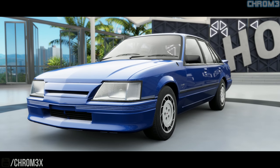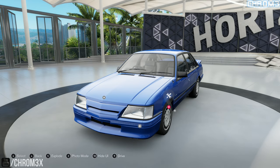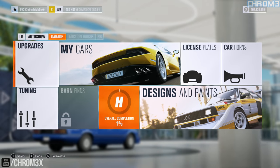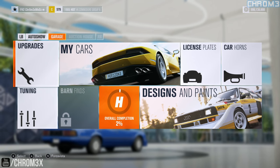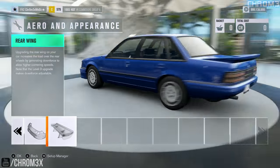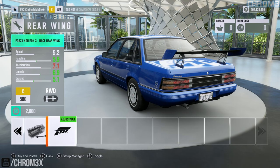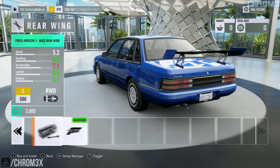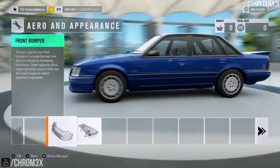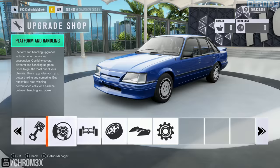So this is the 1985 VK Commodore. It's the HDT Rock Edition. Now, as you'll see, there are some things I have different in this build. For example, that wing on there — you can't remove. In fact, even I can't remove it for this particular build, as you can see.